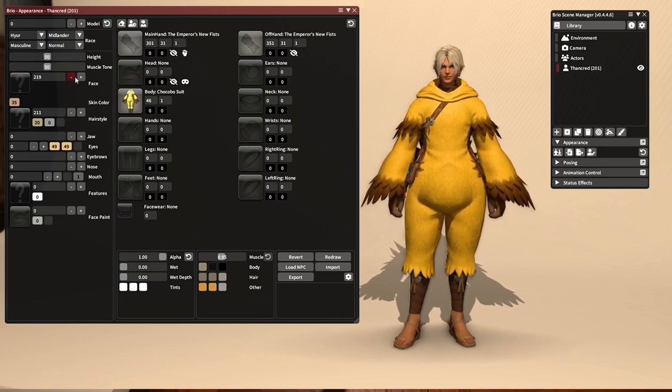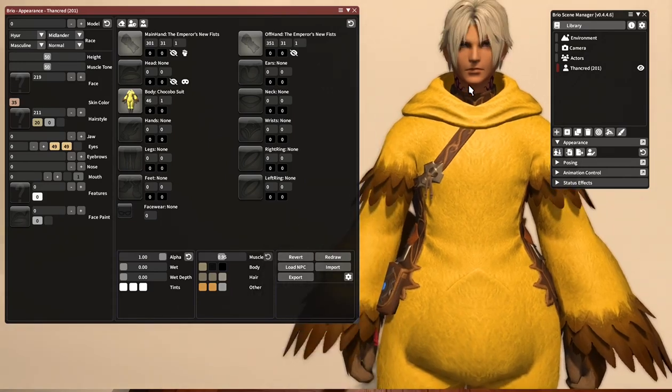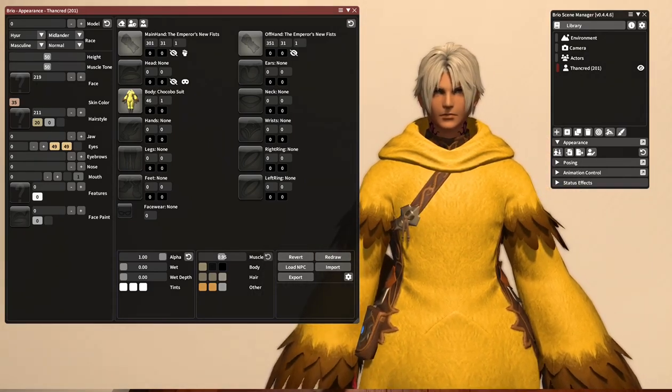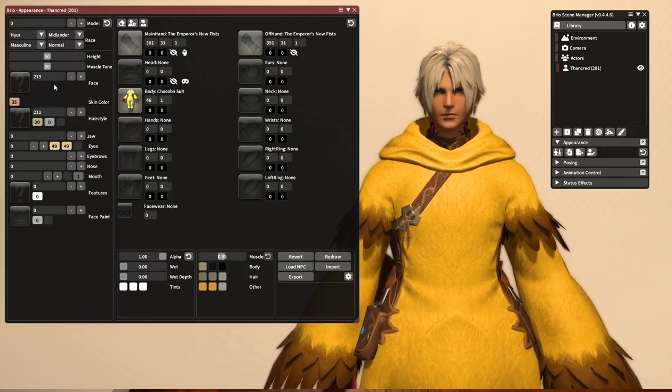Then you've got information about his face, his skin color, hairstyle, facial features, etc. Thancred has a unique face — his face number is 219. If you click this button, it will show you all of the faces you can use in the character creator, which are one through seven. Since Thancred has a unique face, we can't change any of these facial features — he only has the facial features that he is given.